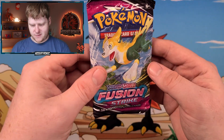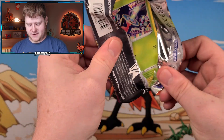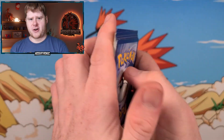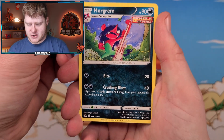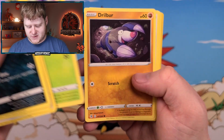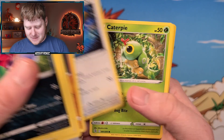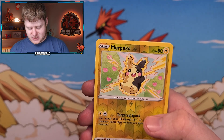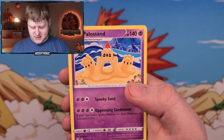Alright, pack number four — Fusion Strike. Nearing the end already. I need to start opening more packs in these videos; I feel like they just go way too fast. Either that or slow down my openings, but I have a hard time doing that — you've seen a card once, you've seen it 500 times. Quick Ball, Persian, Shelmet, Drillbur, Bunnelby — I've never actually seen that card, that's a pretty nice looking one — Caterpie, Morpeko, Morpeko again, and then we got a Sandaconda.